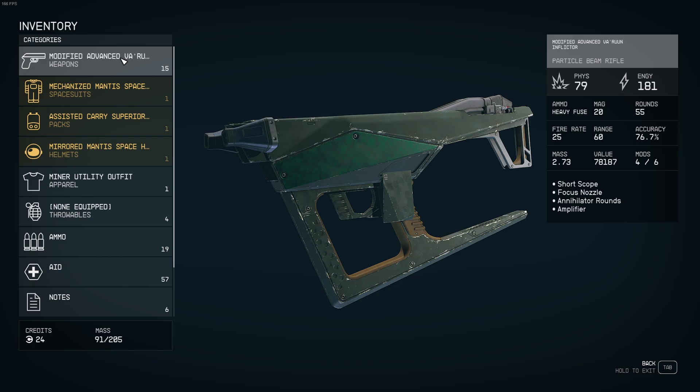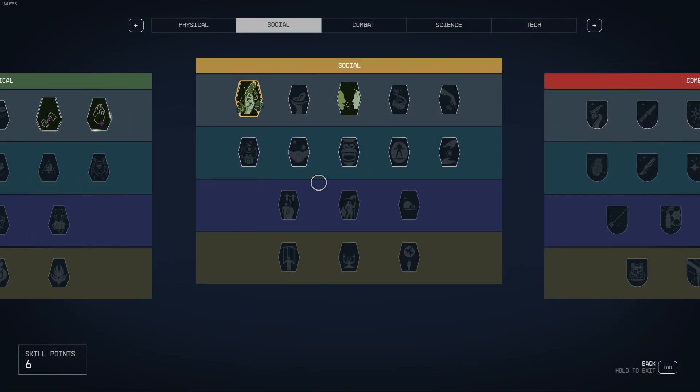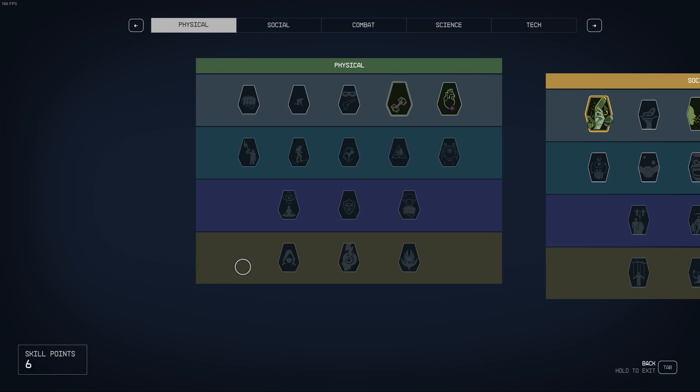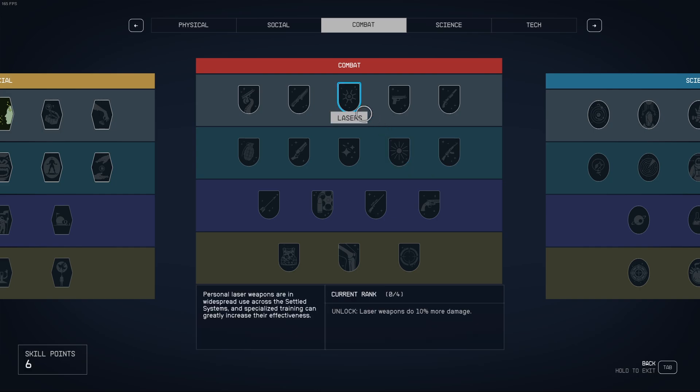Annihilator rounds allow us to do a damage over time spread to all enemies, and Amplifier is just way more damage. What I'm going to do now is show you each rank of every combat specialty, including things like Isolation and even Concealment, and how much damage we can pump out of this weapon.